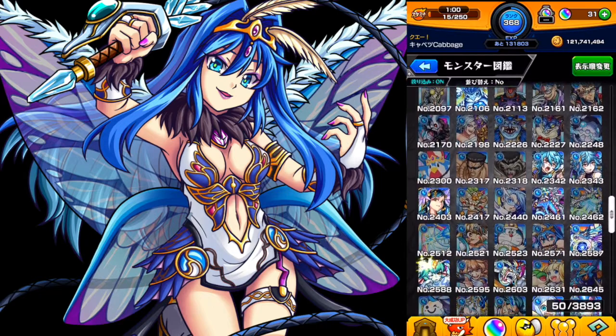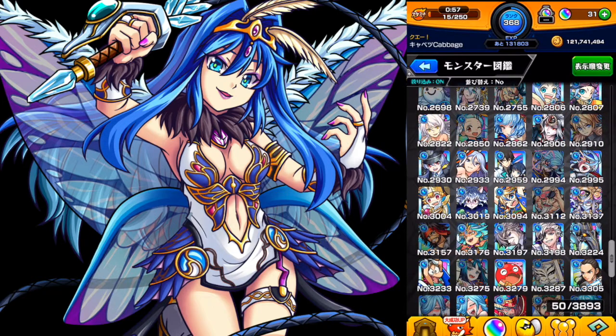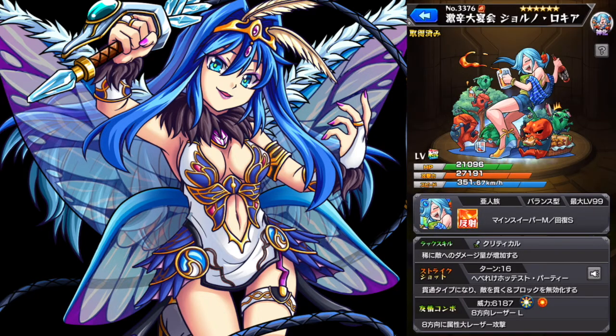One other bounce character with the blast bump combo — she was not on my radar at all until I made this list — and that was Lokia Ascension. She is kind of similar to Tiger: just a bounce with a single null and no gauge, which is Minesweeper M in Lokia's case. Without the gauge, you can use her very easily and quickly — great for easy quests. She has an eight-way laser, which is good for filling the screen, and the strike shot becomes a pierce and goes through blocks, but it's every 16 turns, which is not very often.